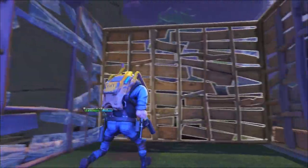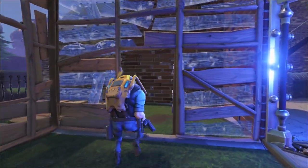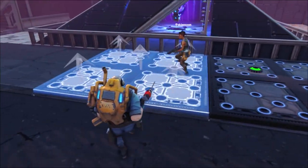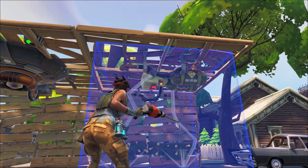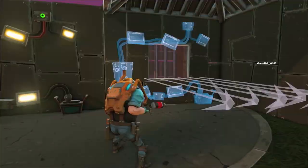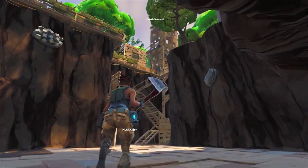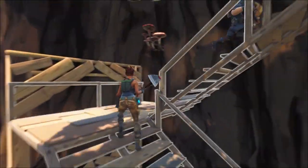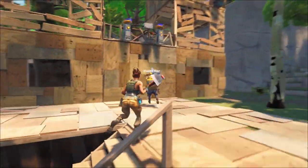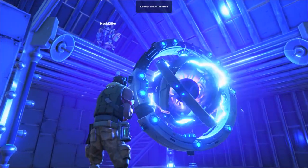And then we have our third class, which is our constructor. The constructor takes building to the next level — everybody in the world of Fortnite can build and fight, but he drops down a device that enhances all the walls around him and generally makes his comrades better. It increases wall strength, and he can create walls that regenerate as long as they're within his radius. Basically it automates and makes building more awesome, because this guy is designed to maintain your entire fort while the rest of the team is running around taking care of their other roles.